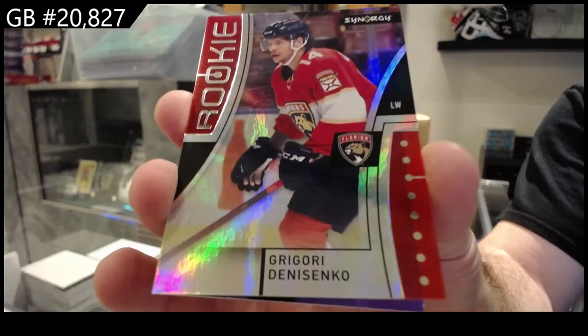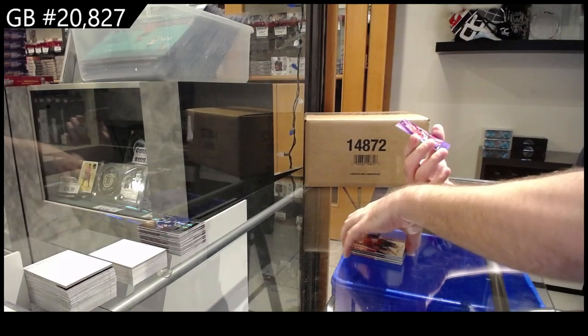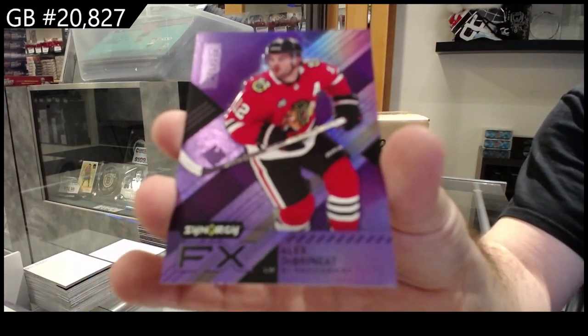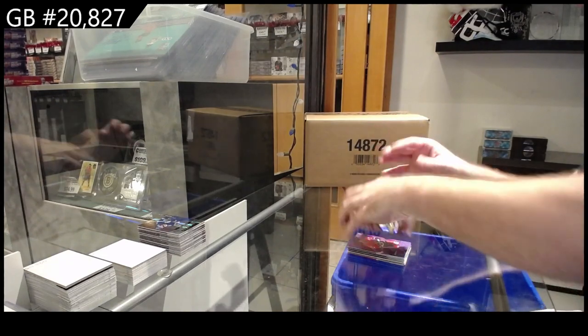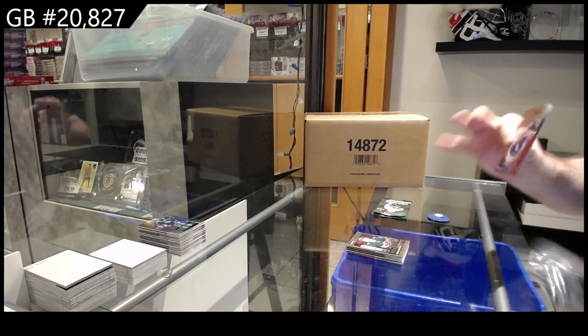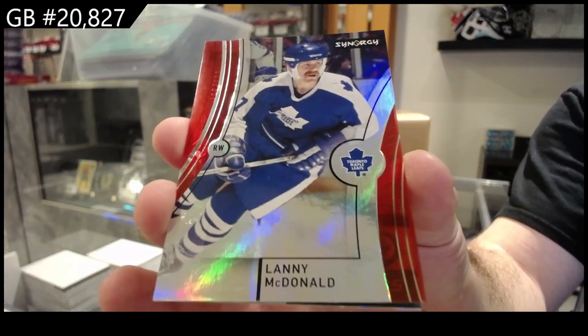Dennisenko for Florida — I feel like the Red Wings were playing quite well before. 275 Brincat for the Hawks, and a Roaring 20s of Kaprizov for the Wild. We got another red of Lanny for the Leafs.